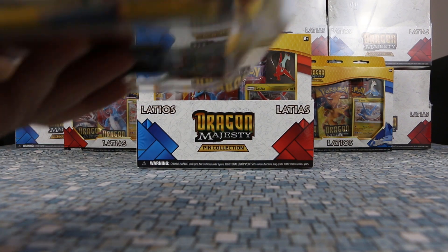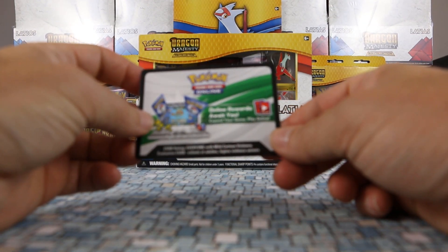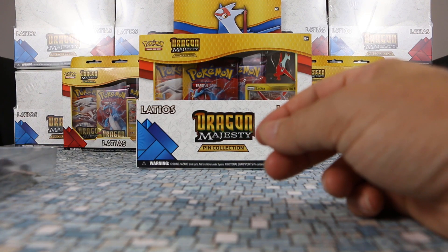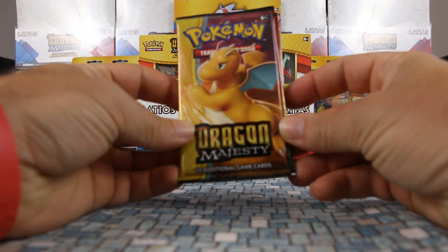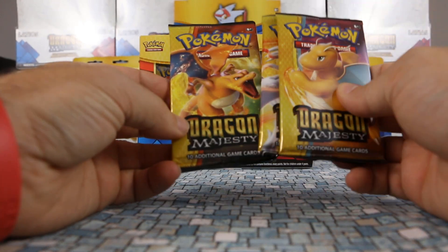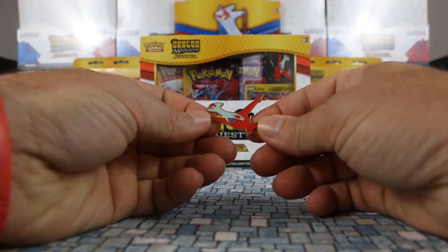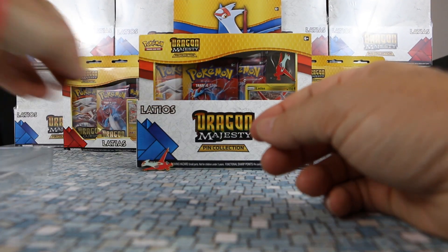There is a code card which includes, I believe, three packs of these online. I don't believe any of the actual packs themselves include code cards. We got some different pack art here — Charizard, Reshiram, and Dragonite. And this is pretty sweet — we got a Latias pin.